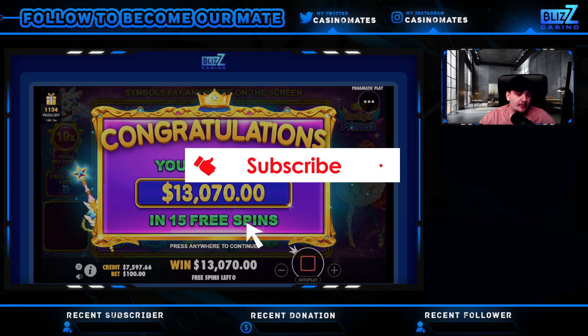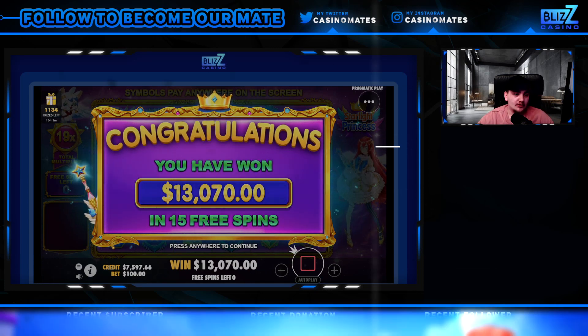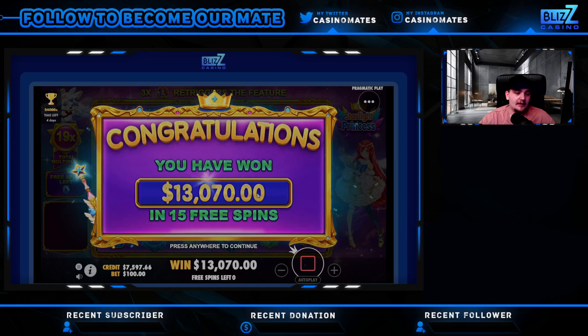What's up guys and welcome to a new video here on CasinoMate. Today we are going to be starting out with some Starlight Princess and then going over to Gates. We are starting off with 7.5k in the balance.